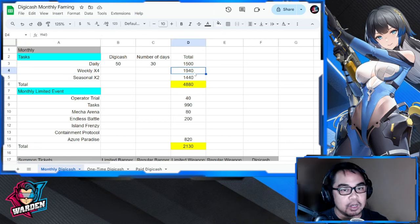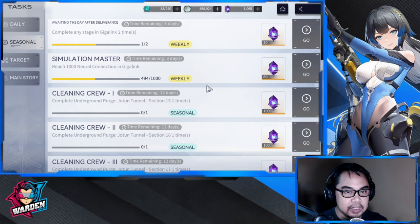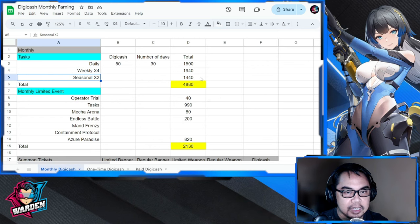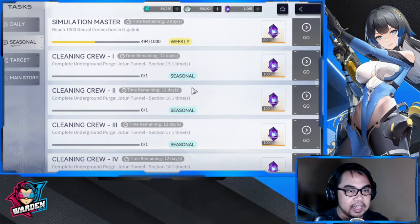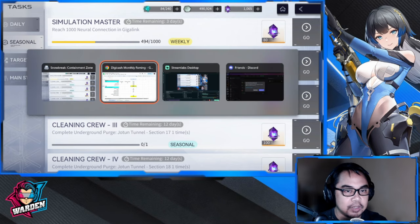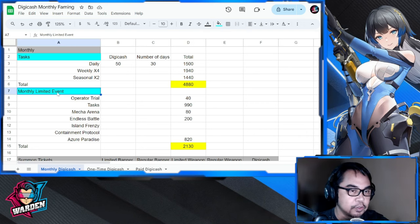For the Seasonal task, this averages about every 12 days, so roughly twice a month — that's why it's multiplied by two here. The total for your recurring monthly tasks — Daily, Weekly, and Seasonal — is 4,880. Take note that Main Story is one-time, which we'll cover in the one-time Digicash farming section.